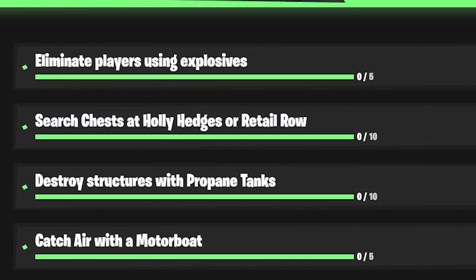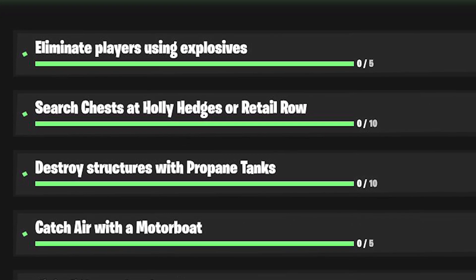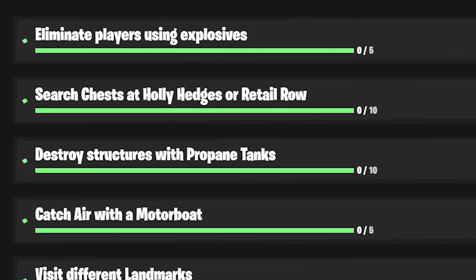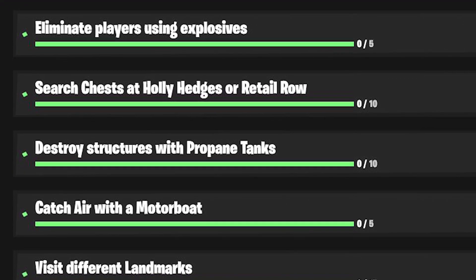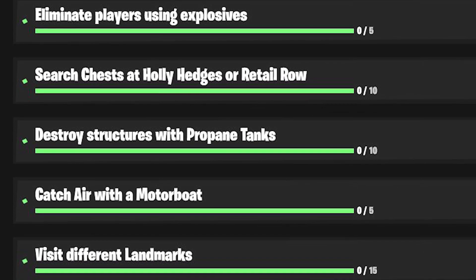Catch air with a motorboat — you have to do this 5 times. I think the best way to do this is to drive it off of the Hydro 16 dam and land in the water. That's probably the best way to catch air with a motorboat.